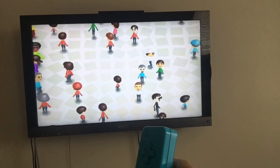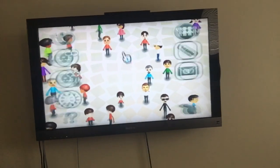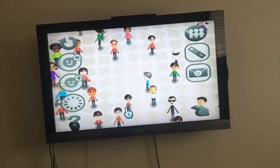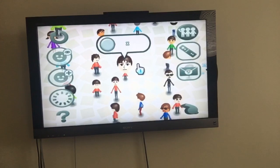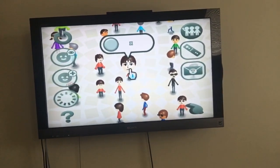This is a quick video to help you understand how to delete a Mii on the Wii. When you're in the Mii Plaza, point at the Mii that you want to delete. For example, we want to delete this Mii — his name is X — so you click on him.